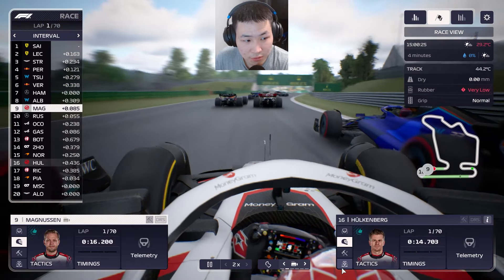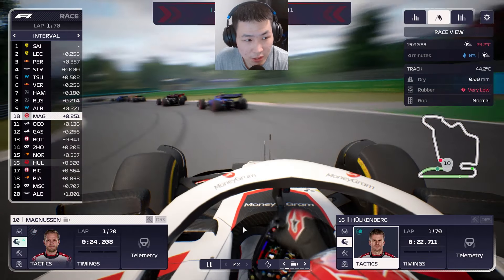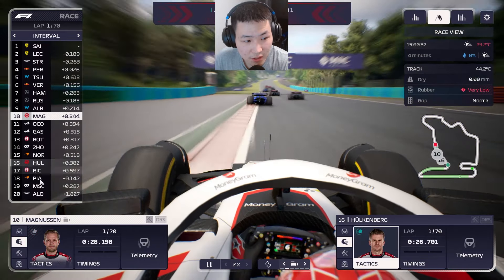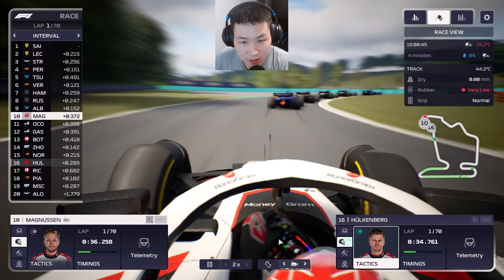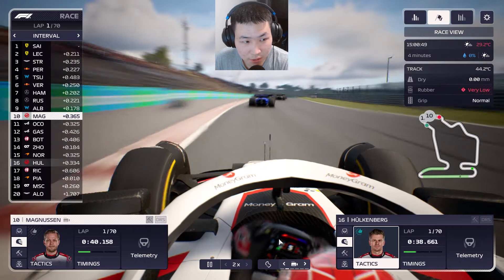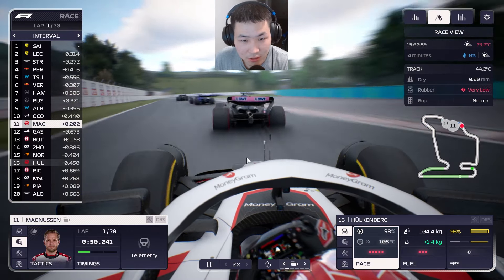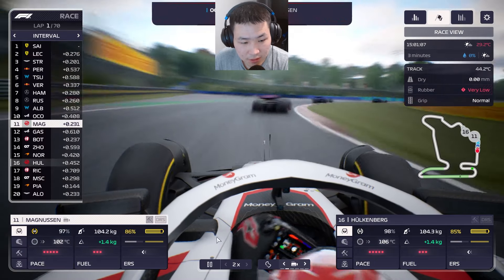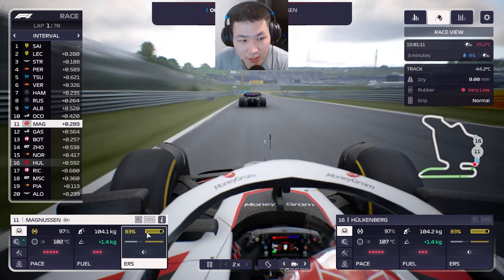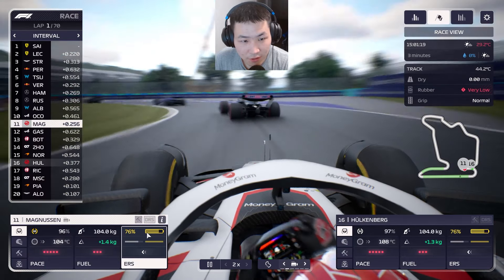There's been a crash on the opening lap with a yellow flag. Alonso locked up into turn one but kept going, ending up at the back of the grid. Magnussen lost two positions, squeezed by Albon and Russell. Hülkenberg also dropped a position to Ocon who's on softs. This is already not looking good.